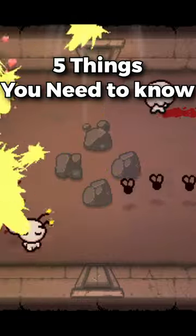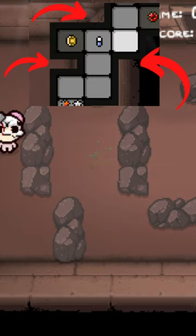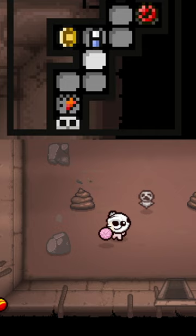Here's five things you need to know as a beginner in the Binding of Isaac. Number one: if you want to find a secret room, look for an empty space on the map that has up to three adjoining rooms. Remember, it can't be a secret room if any of the middle tiles in the adjoining rooms are blocked.